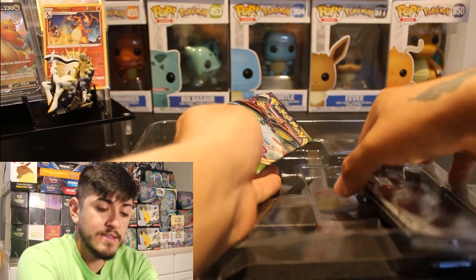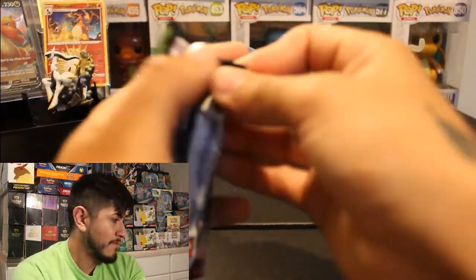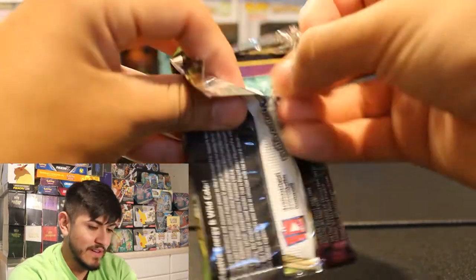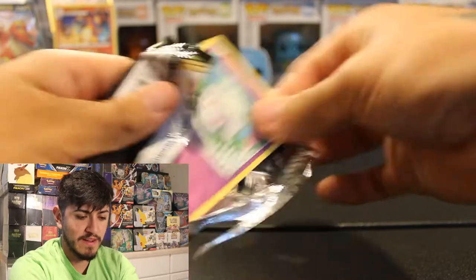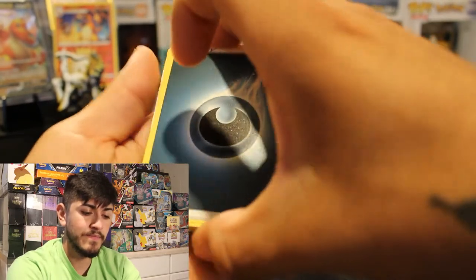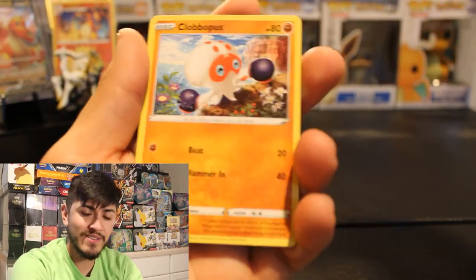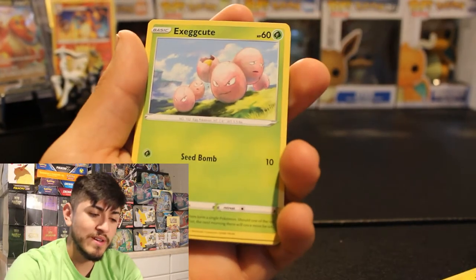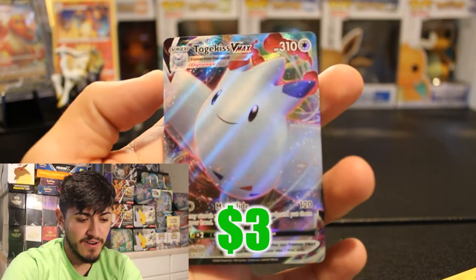We are now going to get to the packs. We're going to start off with Vivid Voltage, then move on to our Celebration packs. On Vivid Voltage, I believe our biggest hit would be the Pikachu VMAX Secret Rare — get that Chonkachu. We got a green and white code card. We're going to get something pretty great. We got Clobopus, Electrolyte, Exeggcute, Eevee, and our Togekiss VMAX.